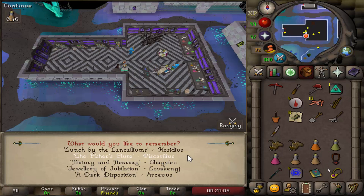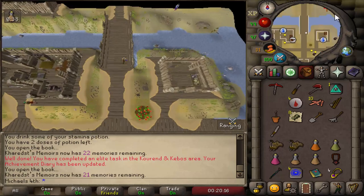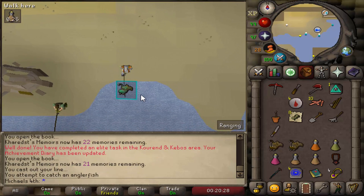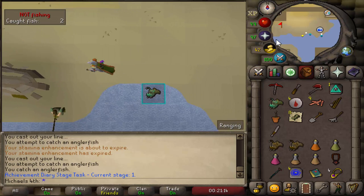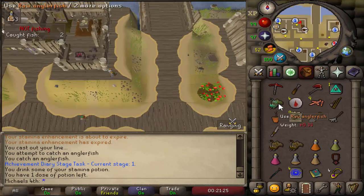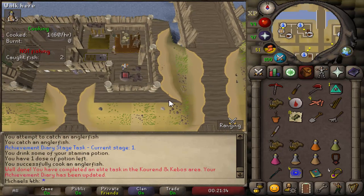Now teleport with the Memoirs to Piscarilius. Run north, then east to the fishing spots for the anglerfish. Fish one or two anglerfish depending on how safe you feel. Once you've fished the anglerfish, run west again — there are several cooking ranges in those houses. Use your anglerfish on the range and that completes this diary task.